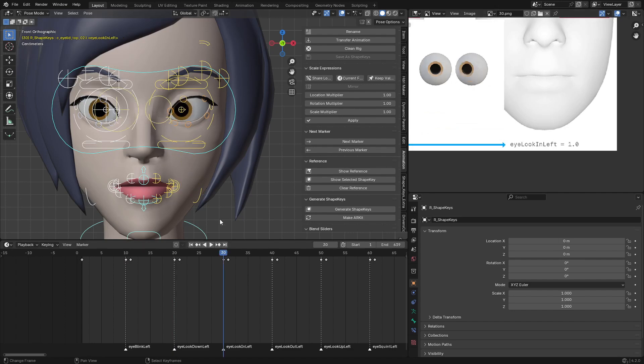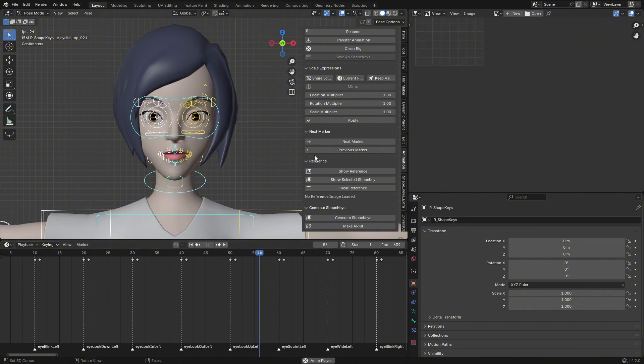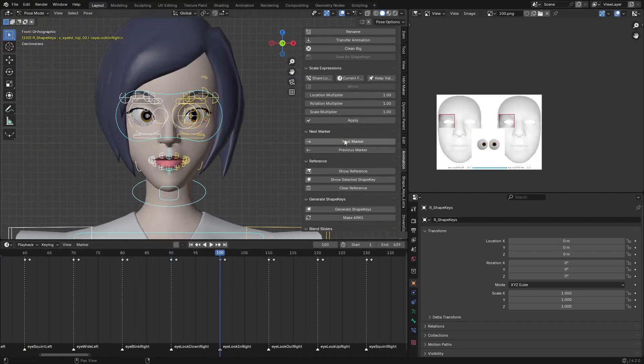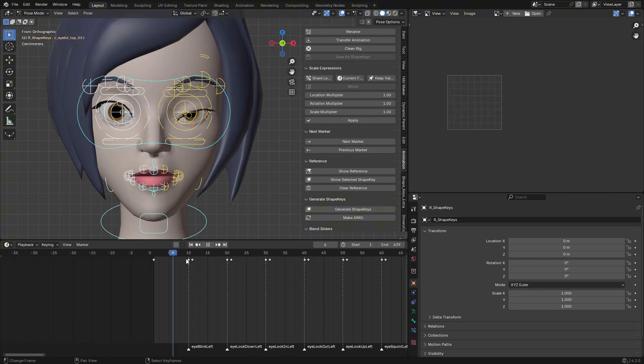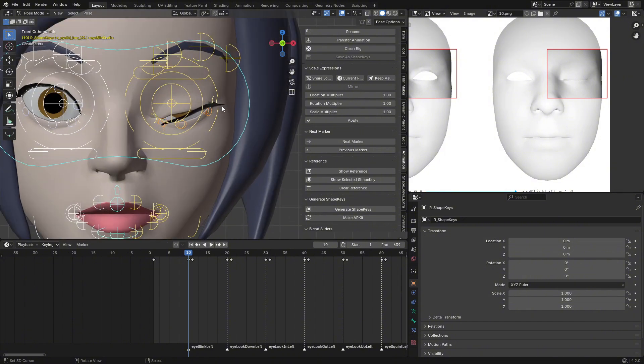You can see Eye Look Down is matching. It depends on your character's proportions and size. Eye Look Up — you can see it's doing that correctly. You can click Next Marker and it will show how each shape key is supposed to look. What I'm going to do is generate the shape keys first, then use Pose mode to fix the blinks.